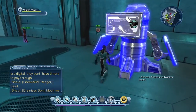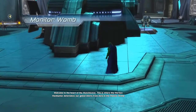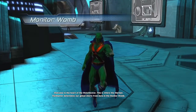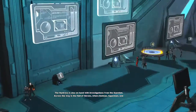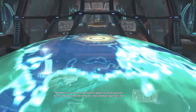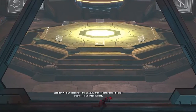Next we're going to access this other monitor room terminal right here. Welcome to the heart of the watchtower - this is where the Martian Manhunter determines our global alerts from data in the monitor room. The Huntress is also on hand with investigations from the Question. Across the way is the hall of heroes where Batman, Superman, and Wonder Woman coordinate the league - only official Justice League members can enter the hall.